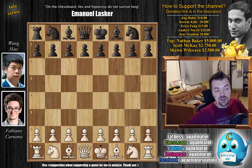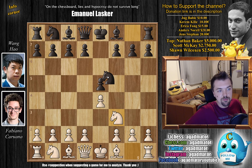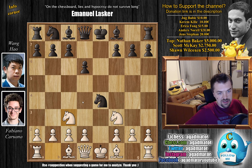Without further ado, let's check it out. Fabi with the white pieces opens with e4, and as Wang Hao already said in his previous games with the black pieces against e4, he prepared the Petrov for this Candidates Tournament. We have Nf3 and Nf6 — the Petrov is on the board — and knight captures on e5, going for the classical variation. D6, knight to f3, and now knight captures on e4. Fabi goes for the Nimzovich attack with knight to c3, which is my favorite line against the Petrov. Knight captures on c3, d captures, and bishop to e7.